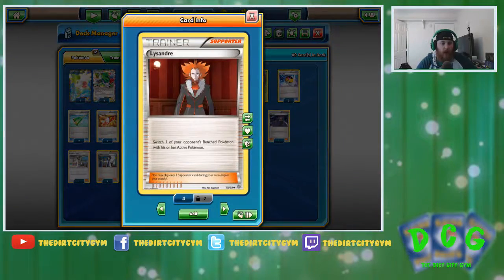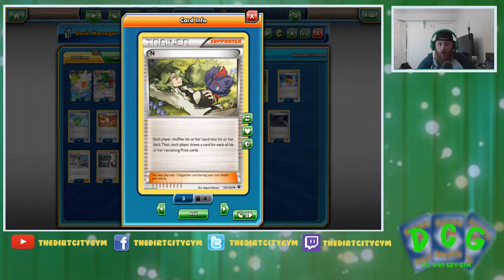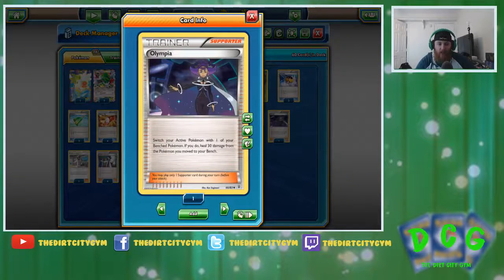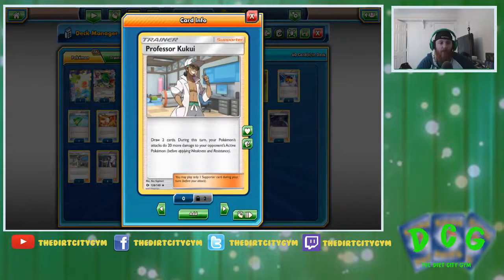Next up we've got two Lysandre — really good for getting up what we need to be active when we really need it. Three N: sometimes we need to conserve our resources and still draw at the same time, so N's a pretty good way to go about that. One Olympia: Olympia helps us if we ever get stuck with a Vileplume at the active before we can get a Float Stone on it. It's a good Lysandre bait — same thing with Shaymin. If we can't get the Float Stone down before we get the item lock up, Olympia's a good way to get that active out. Next up we've got one Professor Kukui. Lycanroc's damage output is a little low, so throwing in a Professor Kukui, getting those extra 20 damage and getting those extra 2 cards is always pretty good to have.